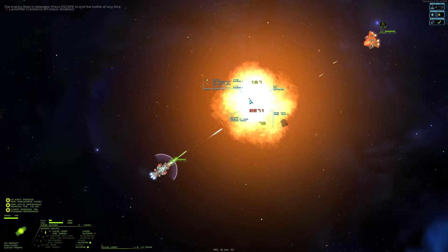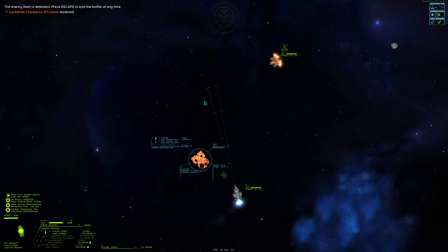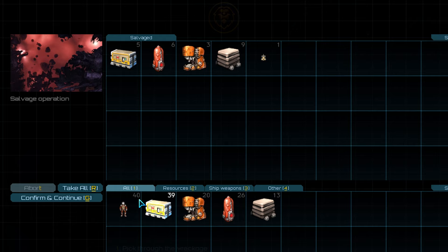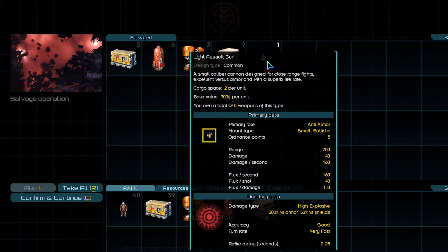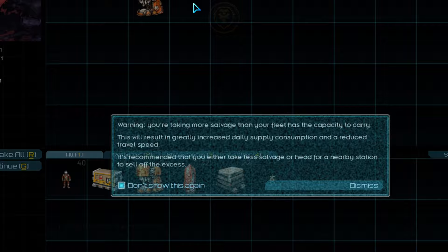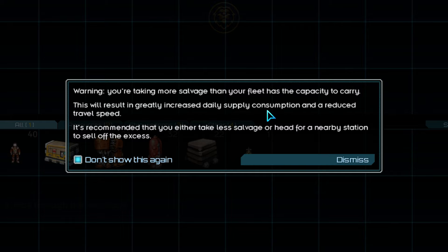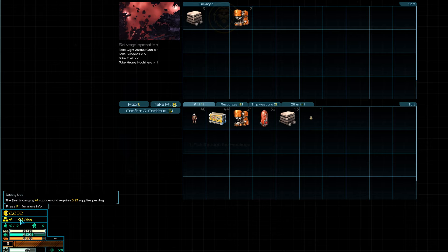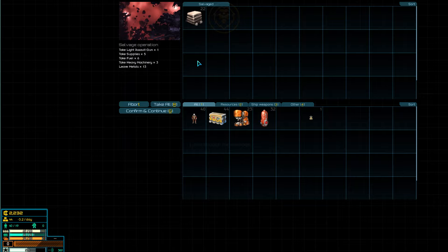Once the last ship of the enemy fleet is destroyed, we'll be taken to the post-battle screen. Our relationship with the pirates will decrease for engaging in combat, which is inevitable, so don't worry about that. We're also able to pull a small amount of credits from the enemy CPU cores. Next, we'll be taken to another loot screen and can salvage the destroyed enemy fleet. Enemy weapons have a chance of being salvaged as well, so we'll make sure to grab those, along with the fuel and supplies. We've taken more salvage than we can carry — if you are over capacity, it'll cost considerably more resources per day and will slow down your fleet. So we're going to dump our metals: metals are only 30 credits a unit, while heavy machinery is worth 150 credits a unit, so we'll grab all the heavy machinery and leave the scrap metals.